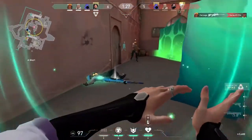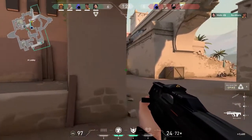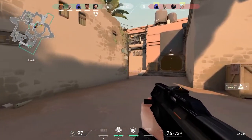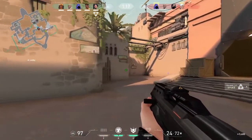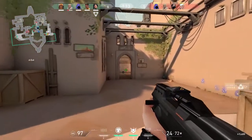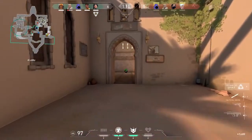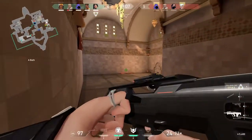Our final tip in this beginner tips and tricks video is to play Raze. If you are having trouble getting frags with all the other agents, don't be afraid to use the most broken agent in the game and claim that you are good. People will never know the difference because you will get so many easy kills by just throwing your grenades in random places. Just remember: press left click. Like I'm serious, it's all you have to do to get kills.